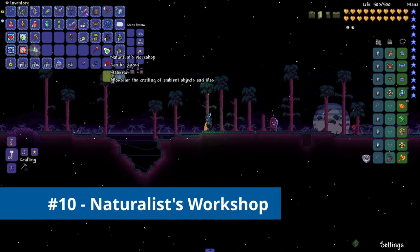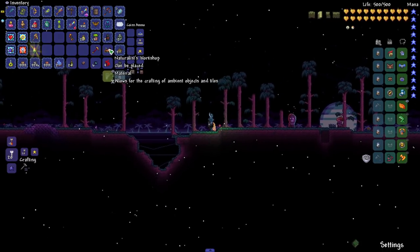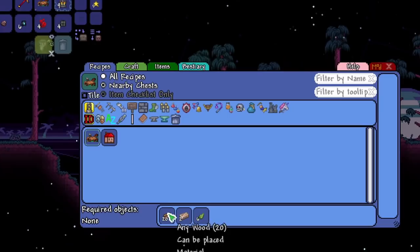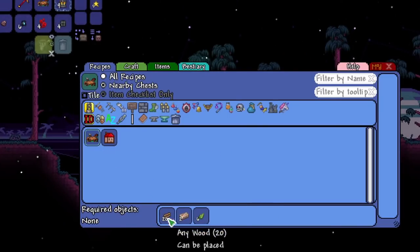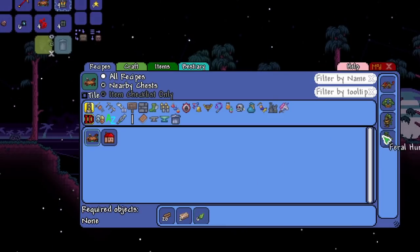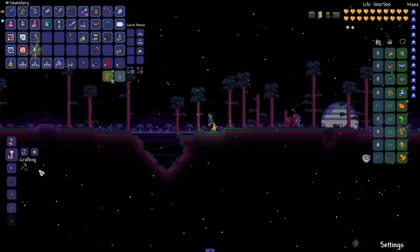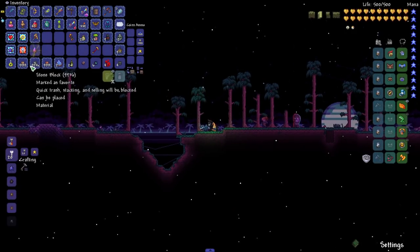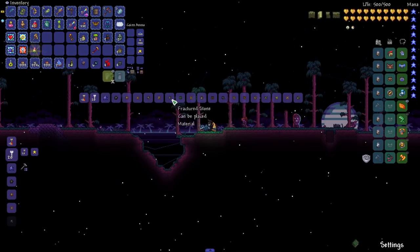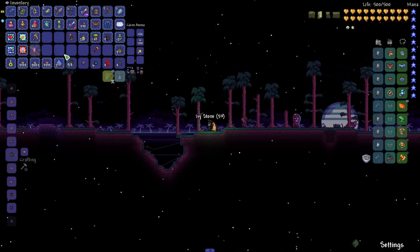For number 10 we have the naturalist workshop. This is a new crafting station that can craft all sorts of ambient objects and tiles. To craft this all you need is 20 wood, two iron bars, and six enchanted leaves, which you'll get from enemies in the briar biome. Let's go ahead and place this and see some of the stuff we can craft. All I've got is some dirt, stone, and clay, and just that gives us access to so many different blocks. Like ivy stone — that looks pretty cool.